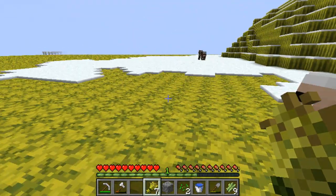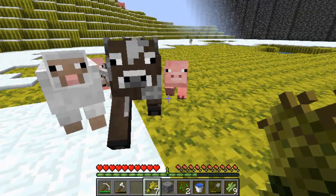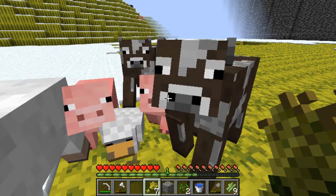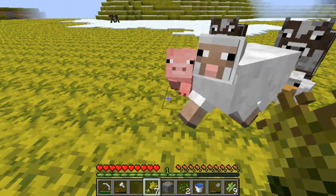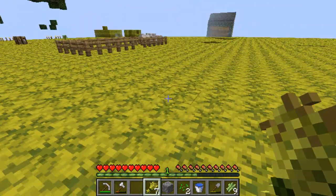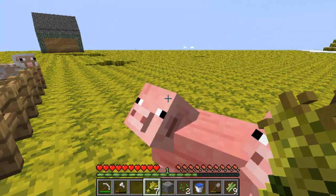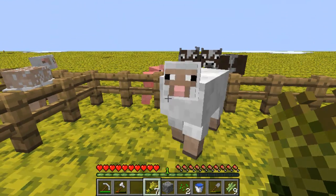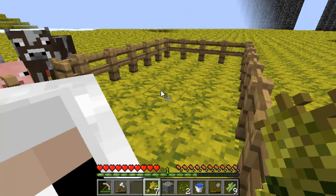We need another pig — we'll get him later. We have more sheep, and we have two pigs — good. Do we have two chickens? I don't think we have two chickens, that's what we need. The other one's way back there, he's a straggler. Almost there — don't worry guys, there'll be plenty of wheat once we get there. Come on, so close. Those spiders in the distance — I think those might be in my monster trap.